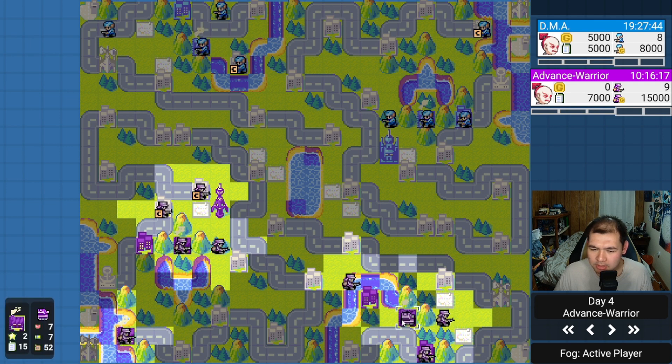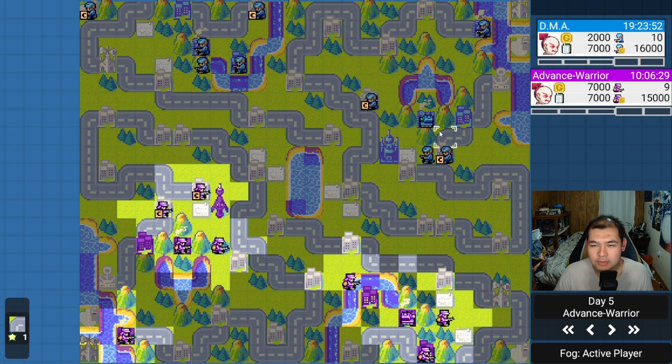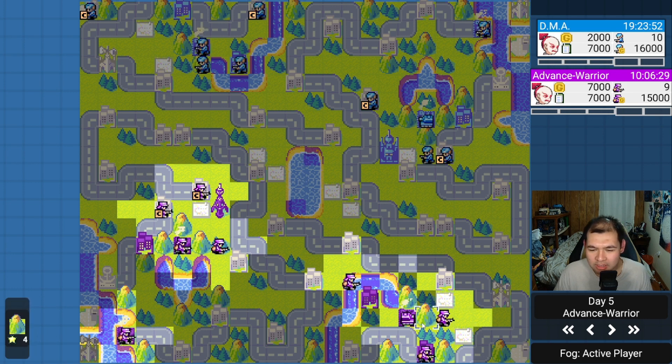I move forward, spread out, and I can afford a tank since I just captured that base. I built it on my one-base side near a shoal bridge, with roads and few forests, so I can keep moving the tank and bring it over to my strong side. DMA spends 10k and goes for a tank on the two-base side.